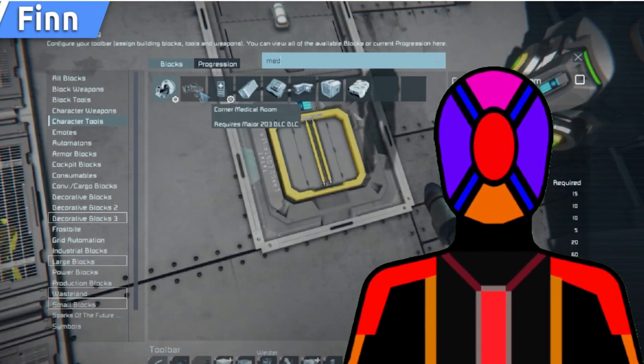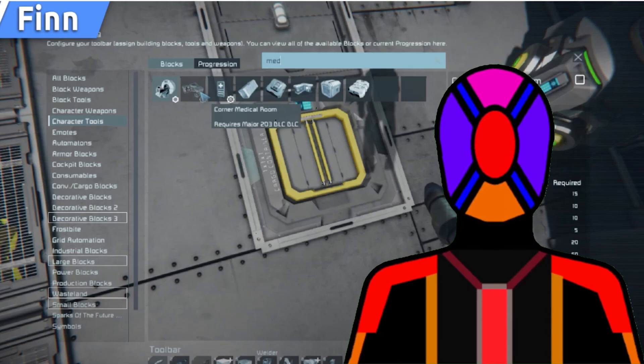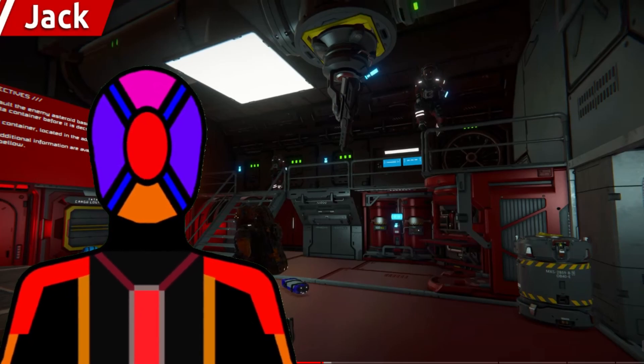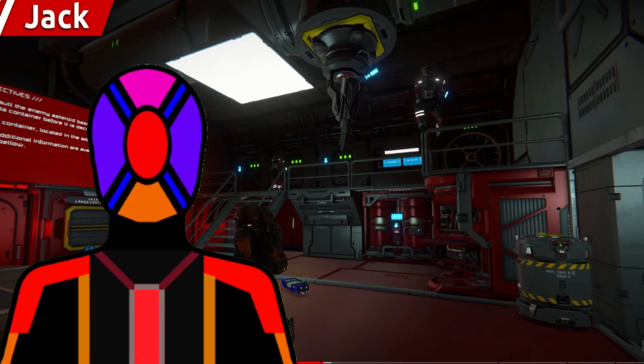On to the next block, which I think quite a few people have actually missed — that is the new med room, which is called the Corner Medical Room. Why they've called it that I don't actually know, because all med rooms are basically a corner anyway. While we don't get a full look at this block, there are a couple of shots where part of it is shown. It does look a lot more industrial than the medical rooms we've seen before, and honestly I think it's way overdue. We should have got a new medical block earlier, and I'm just glad we've got a new skin for it because it looks amazing from what we can see.